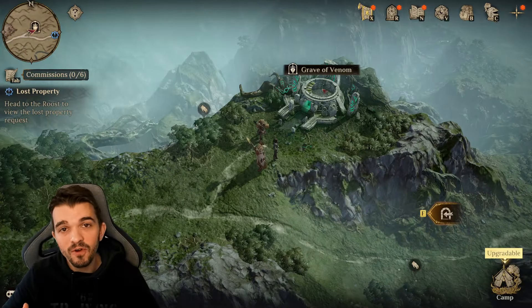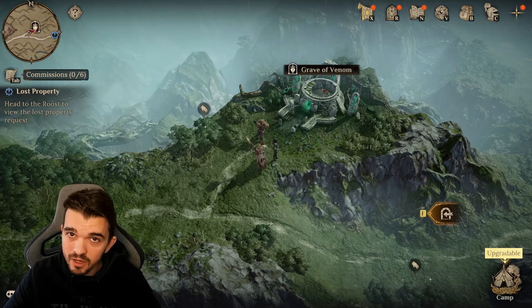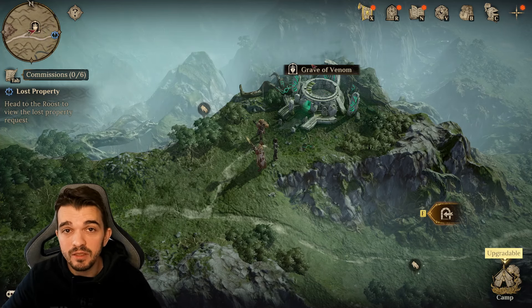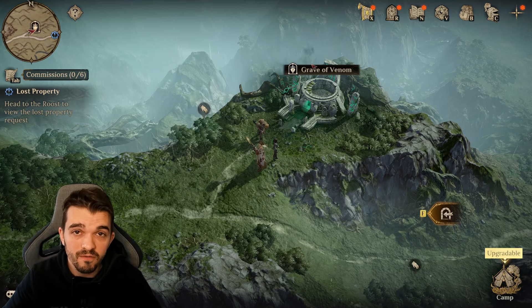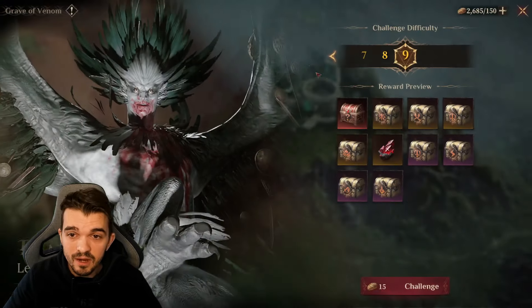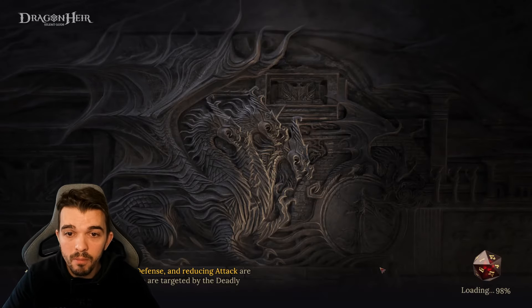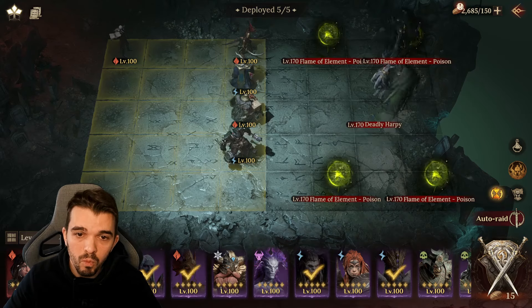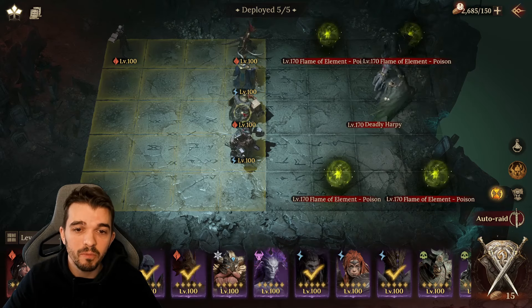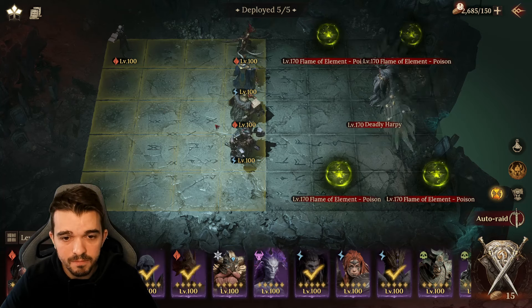Hello guys, I've been looking for a free-to-play team without legendaries, without legendary gear, no Frubart and no Garius — because everyone uses those characters to do Grave of Venom. Since then, I've been trying several characters. One of them is really free-to-play: it's Horus. Everyone should have Horus — they got it from Season 1.